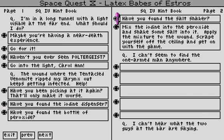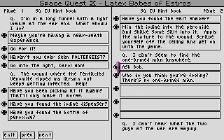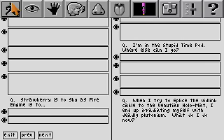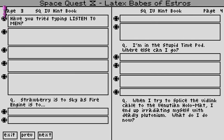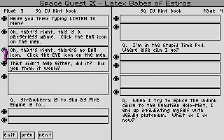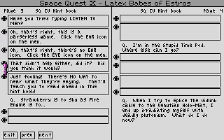What? That's got nothing to do with the game. 'I can't seem to find the one-armed man anywhere.' Ask Bob. Bob! Have you been invading my LPs instead of Halloween 4545s? Putting ketchup everywhere? What do you think you're fooling? There's no one-armed man. You made it all up, Kimball. Turn yourself in. You can't find the one-armed man, so don't bother looking. Okay, okay. He's at the carnival. 'I can't hear what the two guys at the bar are saying.' Have you tried to listen to men? This is from Space Wars 1. Oh, that's right — this is a perilous game. Click the air icon on the man. Oh, that's right, there's no air icon. Click the eye icon. Didn't that help either? Did you think it would? That's really — there's no way to hear what they're saying. That'll teach you to read ahead in the hint book.